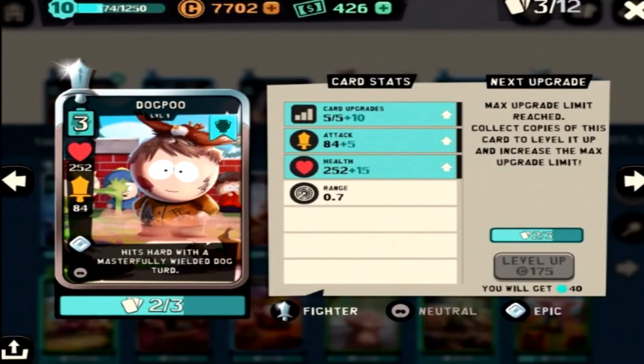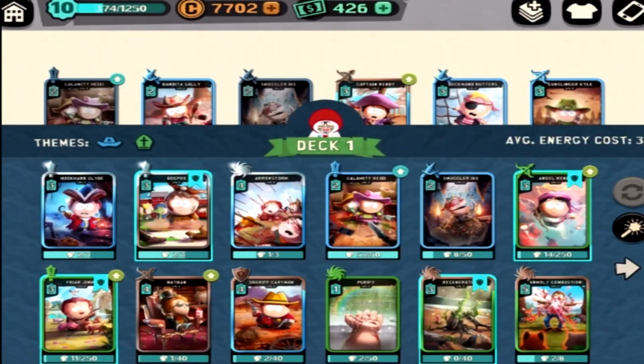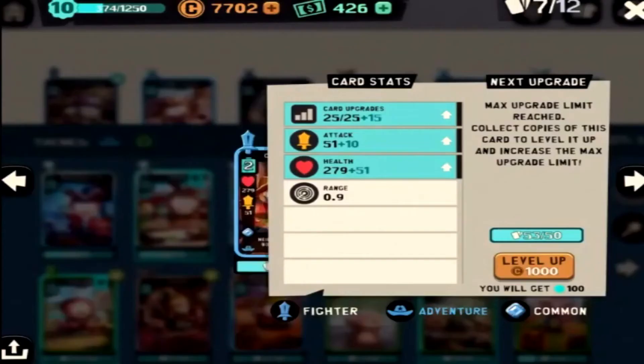Next up, Dog Poo — amazing attack and health ratio, although at level 1 he's not really that effective anymore. I'll probably be swapping him out for a level 4 common, thinking Poseidon Stan. Arrows was awesome — it can clear all assassins off the board, and at lower levels it can clear all ranged units off the board as well. I'm planning on switching this out for Fireball since it's just not that effective at level 1 anymore.